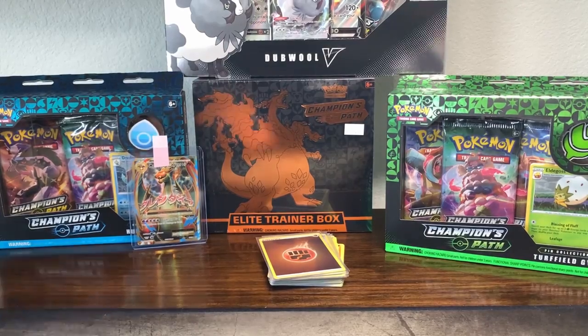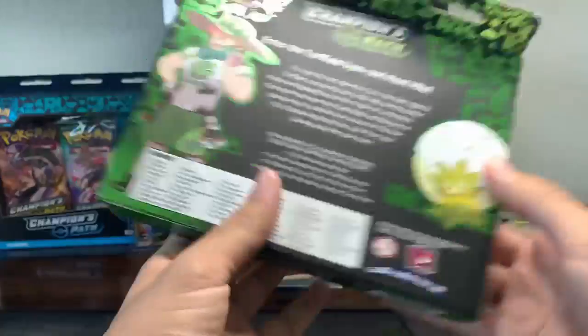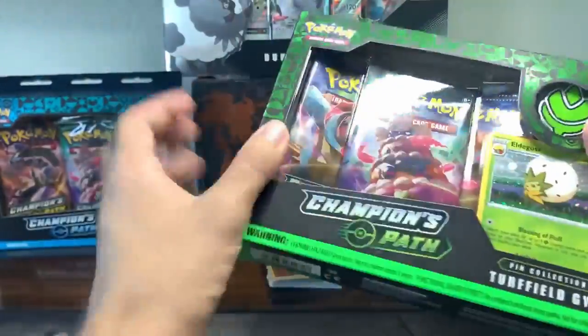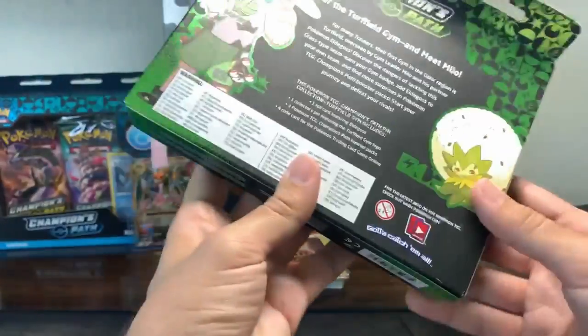All right, I couldn't content myself. Let's open up the Turf-Fueled Gym pin set box just to see. I have Champion's Path Mojo, dude. I want to open it up.